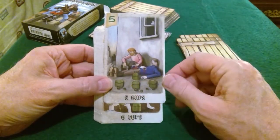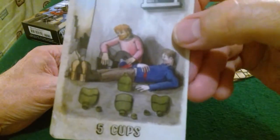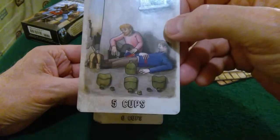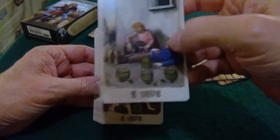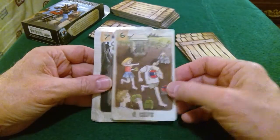Five of Cups — to me this is a card of regret, so maybe they regret drinking it all at once. But he looks ill — looks like he might have been shot, or that could be clothing. Six of Cups — carefree.